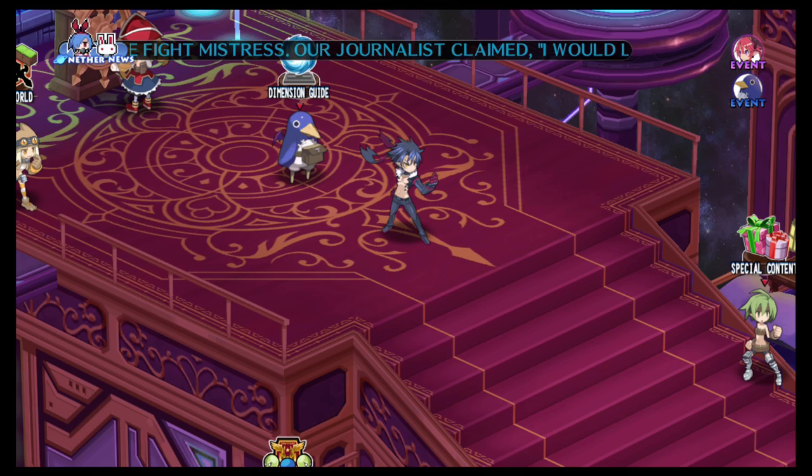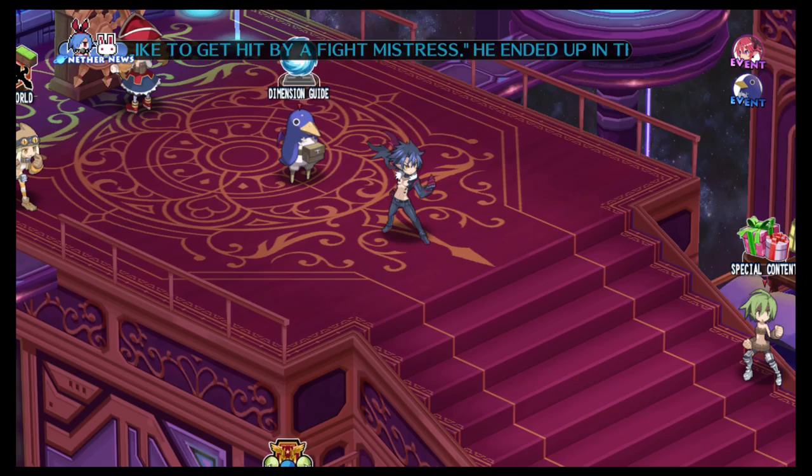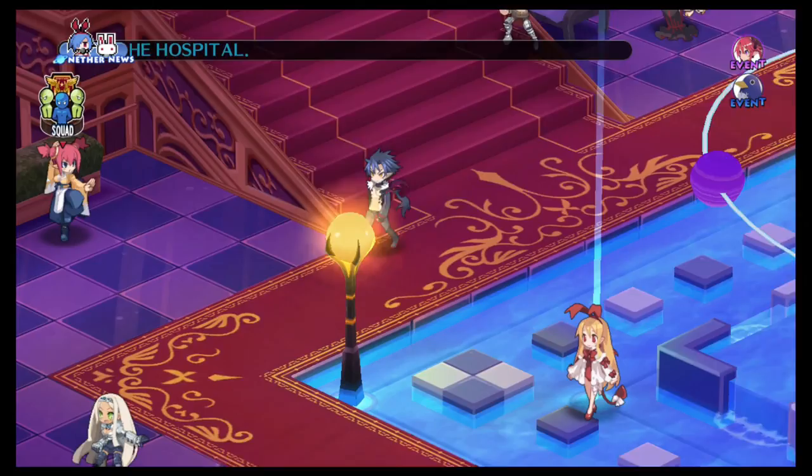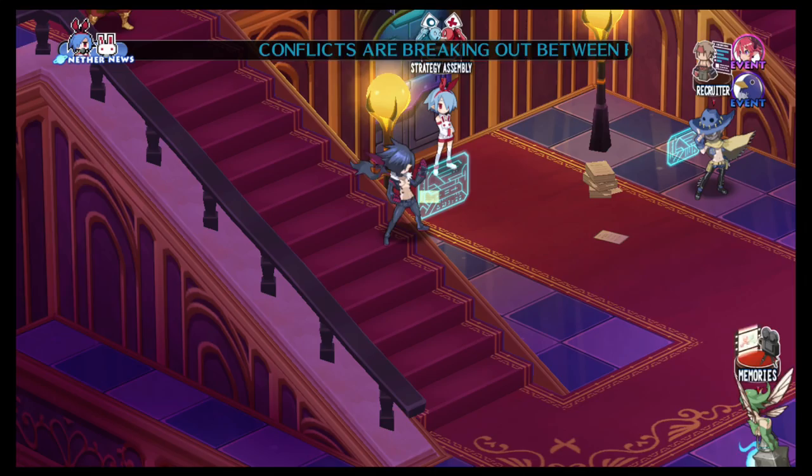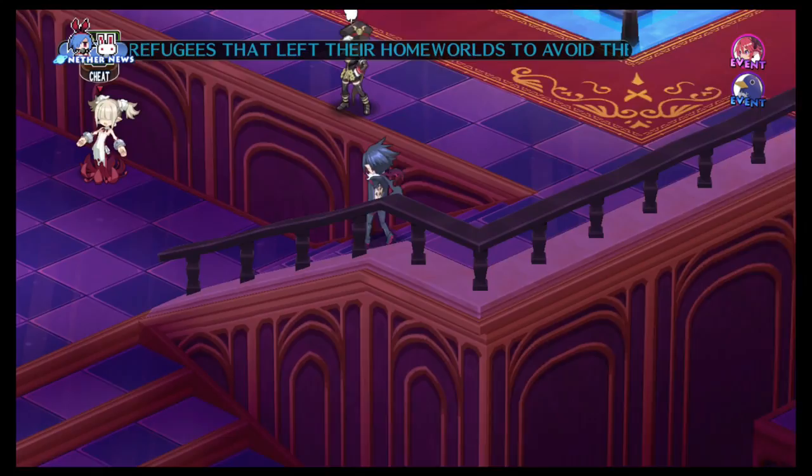Greetings citizens of the internet, I'm StaticBuzz and we're back with another let's guide for Disgaea 5, and this one's going to be on the cheat shop. To get the cheat shop, you have to go to the strategic assembly and pass that bill. If you're not sure how to do that, I have a video that shows the strategy assembly where I unlock the cheat shop.